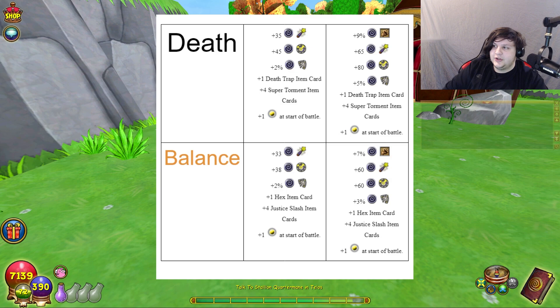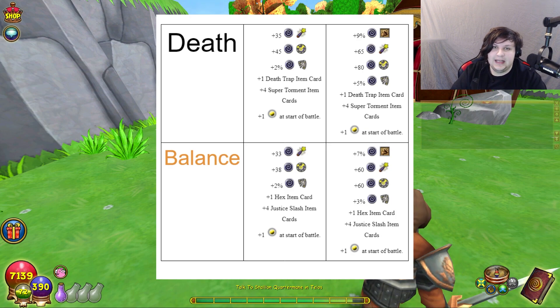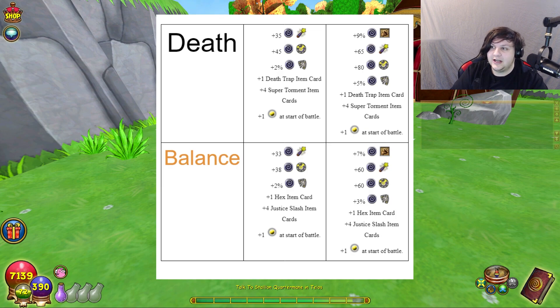Next up we have Death and Balance. Death's original was 35 crit, 45 block, 2 pierce. I changed that to 9% damage — slightly higher than Myth, keeping it in line with the Waterworks gear, which is another gear set I based this around. 65 crit, 80 block — they are a little bit more defensive — and then 5% pierce, which is based on the fact that a lot of Death gear for some reason has pierce in this game. If you've seen the Malastare gear, the Death Malastare gear has the second highest pierce out of all of them, with Storm being first.